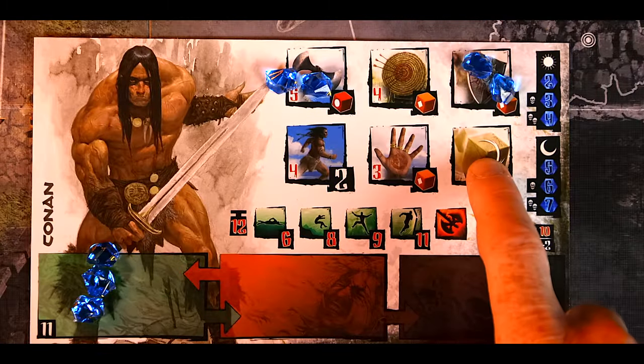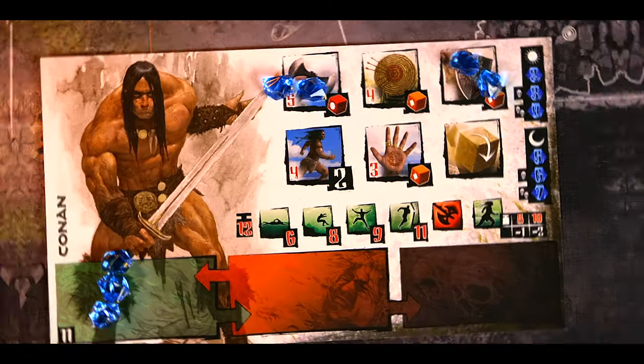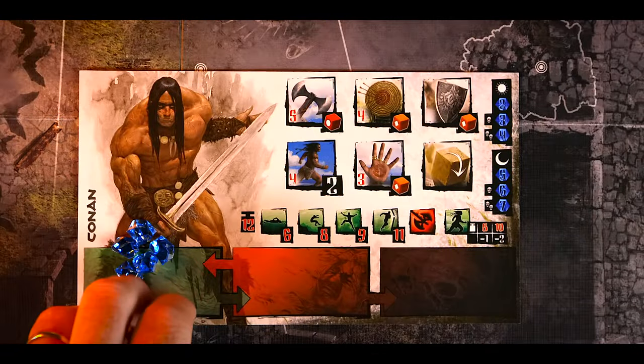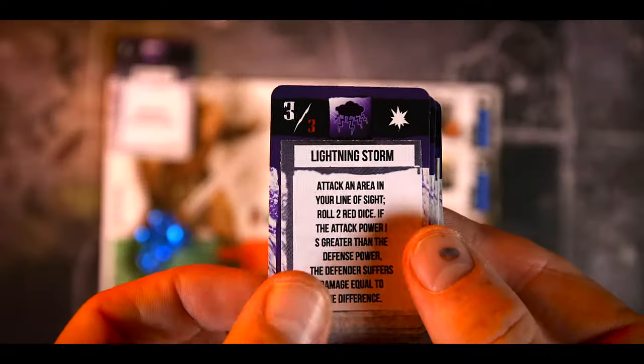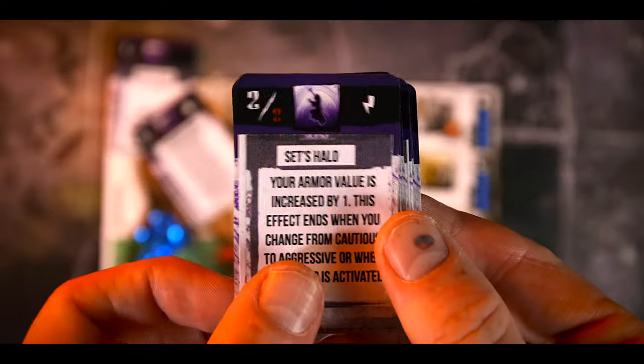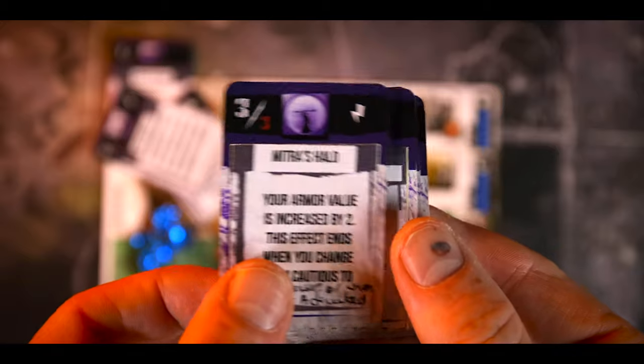You can also dump a Crystal on the re-roll icon to re-roll one die. For movement, there's a bold number showing free movement spaces before you're required to spend Crystals — basically you move to an adjacent space. Some characters also have access to spells; each spell has a Crystal requirement you'll need to move onto the spell card before you cast it.